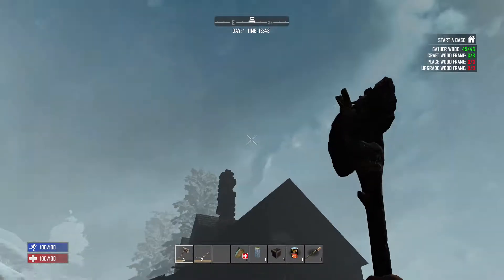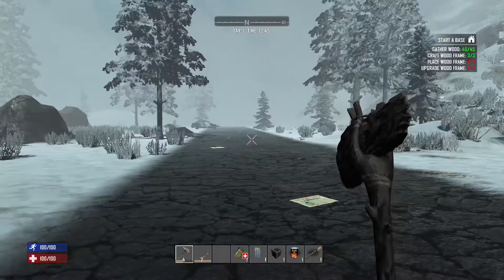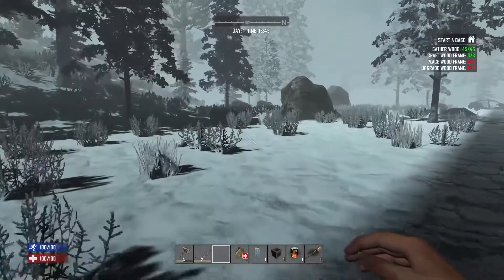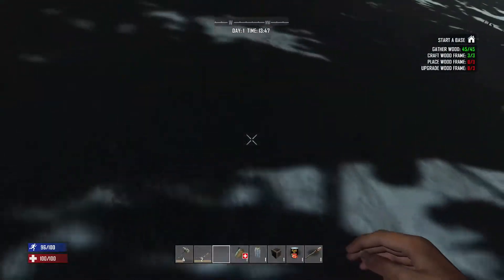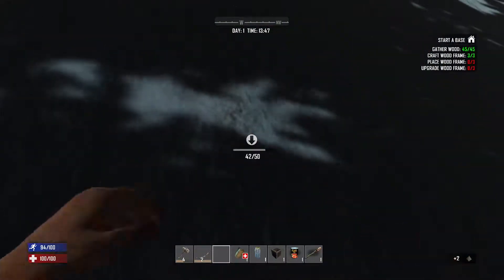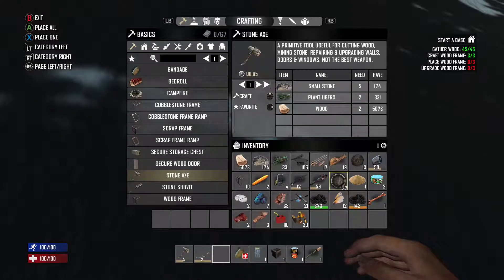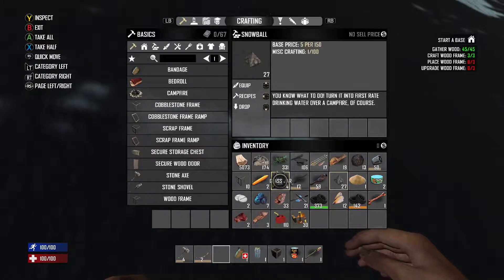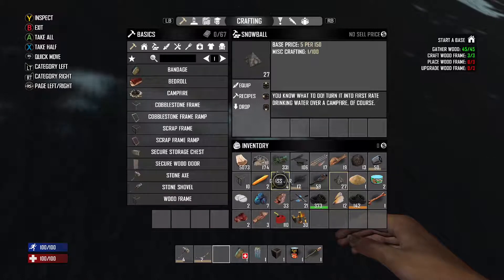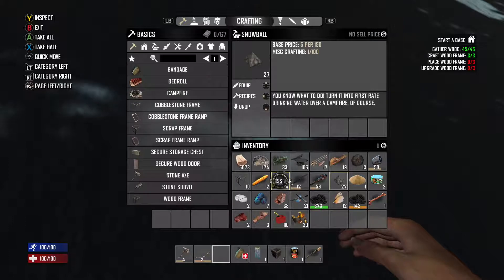Our house looks a bit beat up — we'll repair it in a minute. A cool thing about being in the snow: if you punch the ground you get this little triangle symbol, which is a snowball. In your inventory, snowballs combined with empty glass jars make water. Water is key to survival.